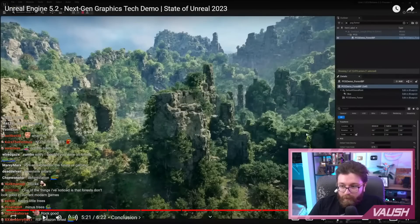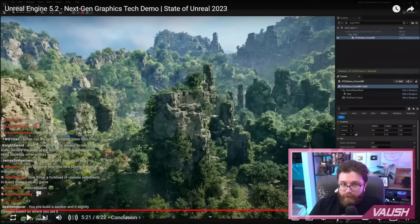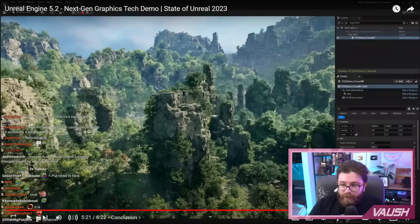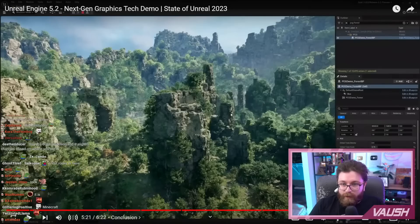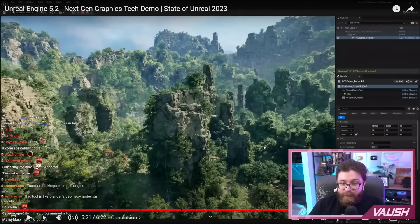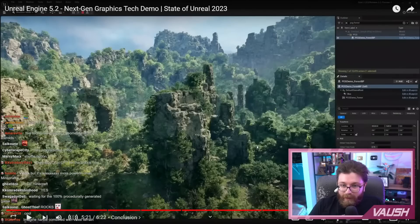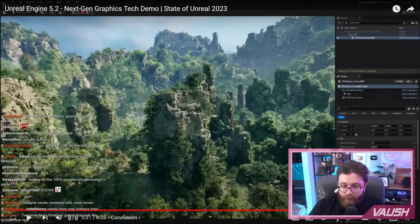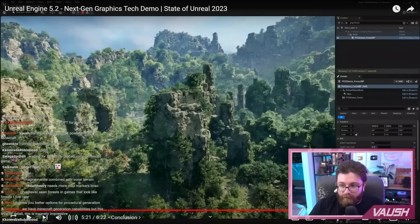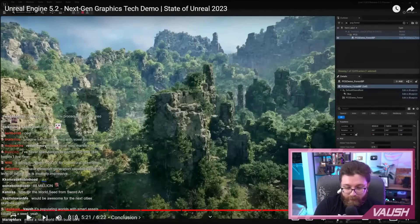Okay, this is literally like rolling Minecraft world seeds. So, this is not like an innate part of Unreal Engine. What they're showing off here is that Unreal Engine gives you the ability to create really modular systems to do this. It's basically a tool that allows you to really easily and effectively do that kind of modular level design and placement stuff. Which is really good, by the way.